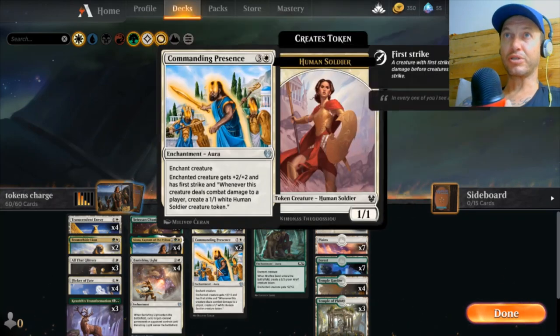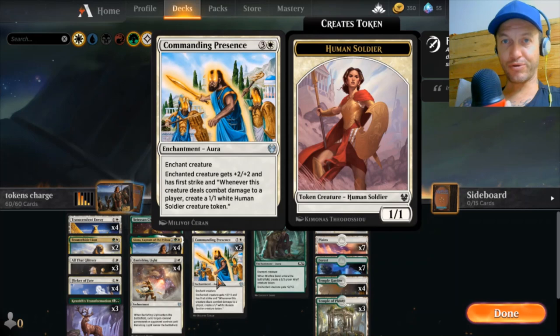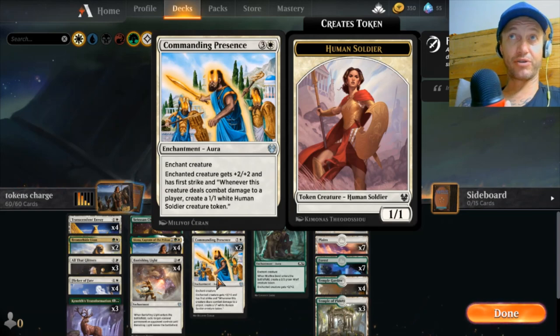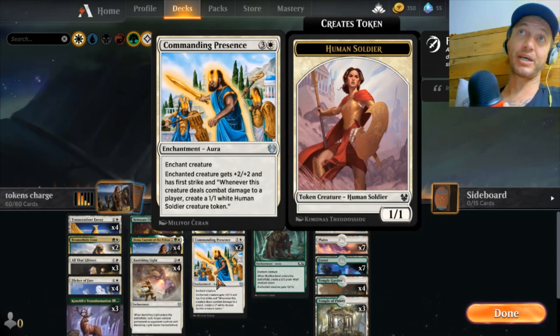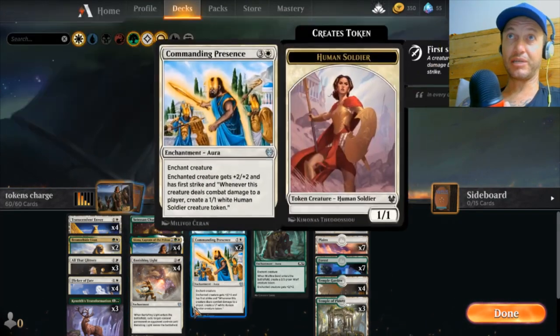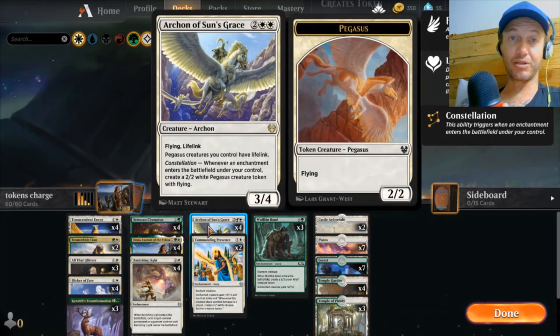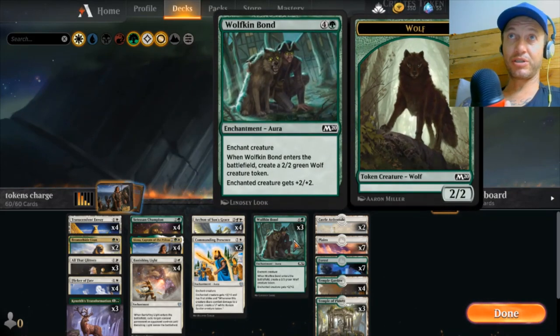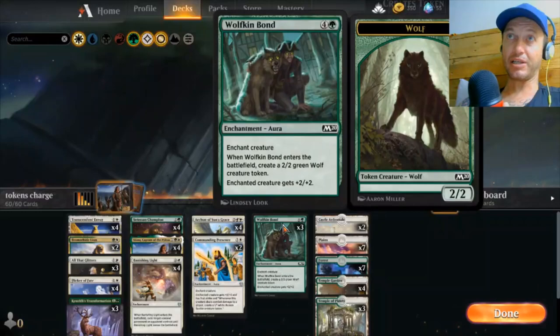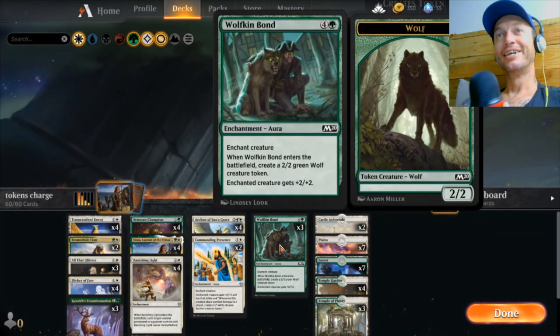The other way we can get tokens — this is what I wanted to push the most — is Commanding Presence. This buffs your creature by +2/+2, giving it first strike, but also whenever it does damage to a player, create a 1/1 creature. So if you throw this on something, you get a 1/1, then a 2/2, and when you swing in and do damage with the Archon you get another 1/1 — you've already just filled the board. Wolfkin Bond is our other token producer; throw it on an Archon and you get a 2/2 Wolf, a 2/2 Flying Pegasus, and a 1/1 Human Soldier — three creatures for one cast.